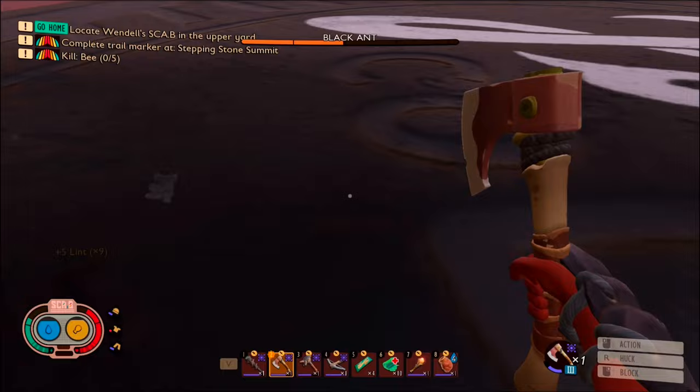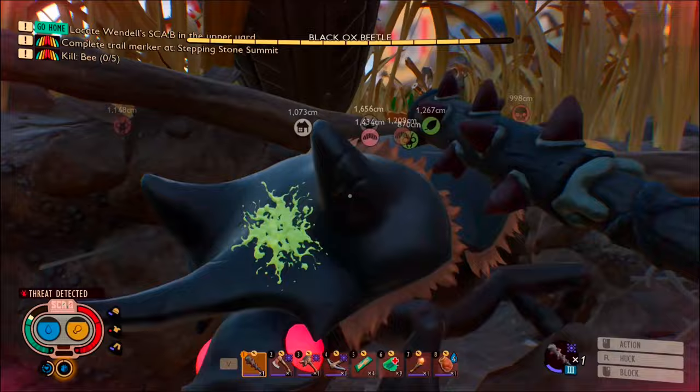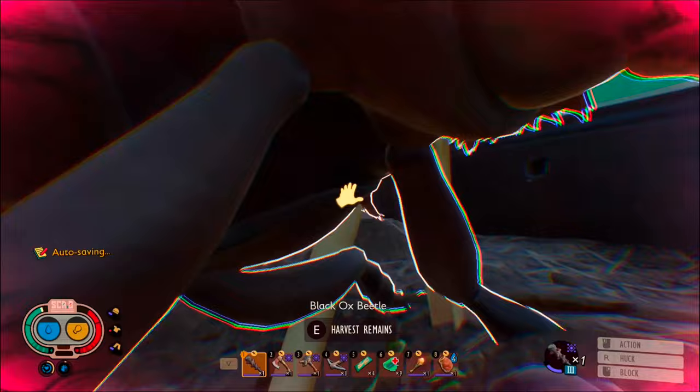Now next on the list, if you want black ox armour, you're inevitably going to have to kill a black ox beetle, so let's see how our chubby little champion fares. Approach him from the rear — nice, I taught him that. And he takes it down with ease. I'm actually really, really proud of how far he's come, from the gladiator days.